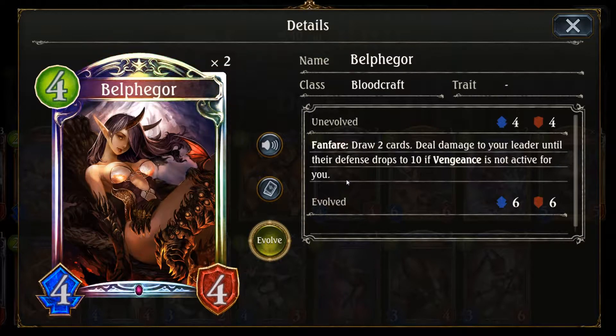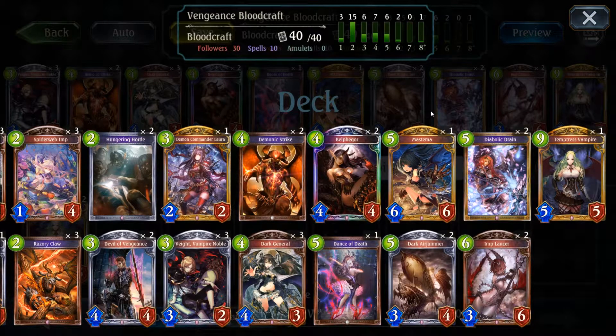As a Vengeance Bloodcraft player you are normally looking to finish the game kind of early on, which also means you will be the aggressor in most matchups while your opponent is looking to defend against your attacks. Because of that, it's not that painful for yourself if you deal damage to your own life points, pushing those down when your opponent himself is not able to take advantage of that. You are speeding up your own game, refilling your hand, and trying to keep the pressure up all the time. After Vengeance is activated you will get a bunch of additional very valuable and cheap effects on the board that should allow you to take down the victory.